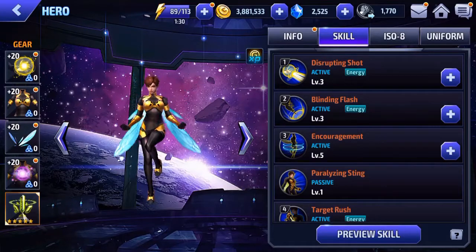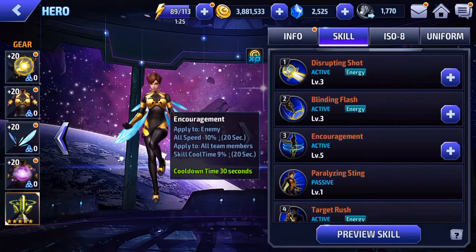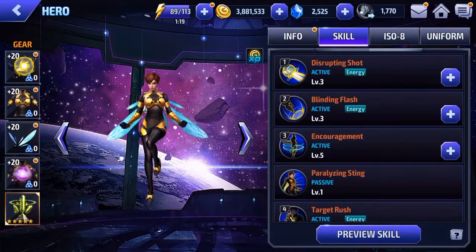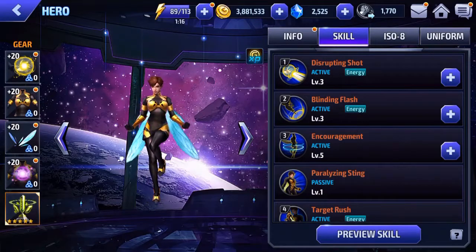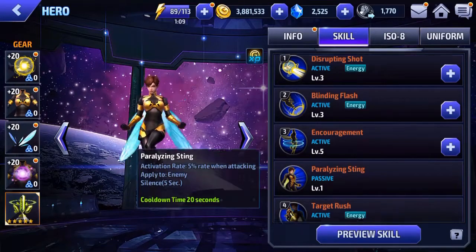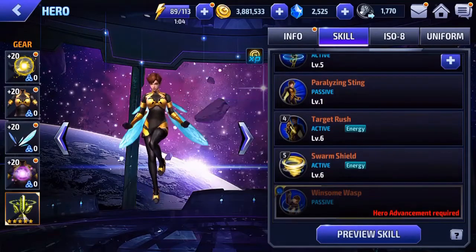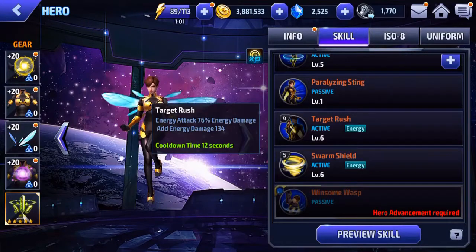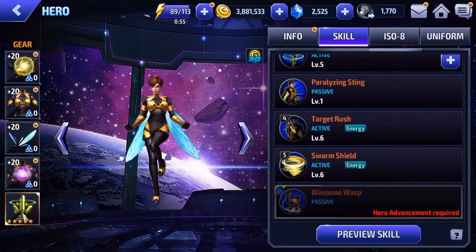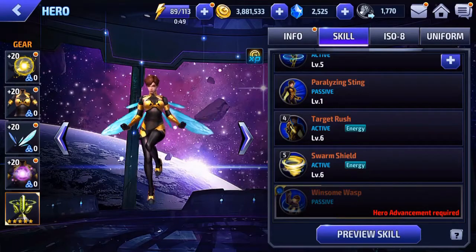You can also cancel either of these two skills into your 3-star skill, Encouragement, which gives her a skill cooldown buff. You can use the 1-star skill, let her do 2 of the blasts, then hit the 3-star skill and it'll cancel out the last shot that moves her backwards, helping keep her in the shield. Then you finish with the 5-star skill, Target Rush, which is another iframe skill. I usually make sure to use this skill when there are at least 1-2 seconds left on the Swarm Shield cooldown so the shield is always ready right after — keeping it up the entire fight.